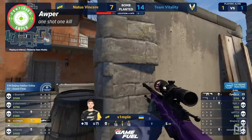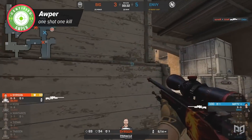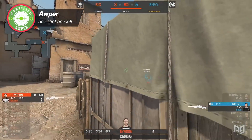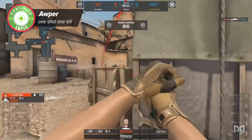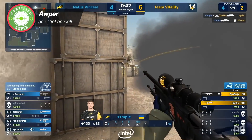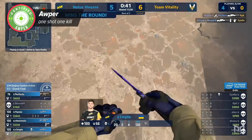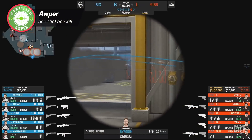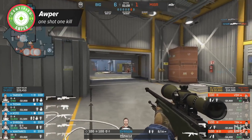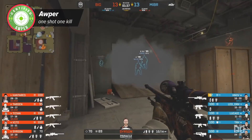Another crucial requirement for the AWPer is understanding the economy and being able to deal with pressure. You need to calculate on the fly how much you can spend in order to pick up that AWP. Once you have it, you're expected to step up — get a multi-kill save or at least not go down in a 1v1. Killing one and dying is acceptable with a rifle, but with the AWP you need to kill at least two to justify the cost.